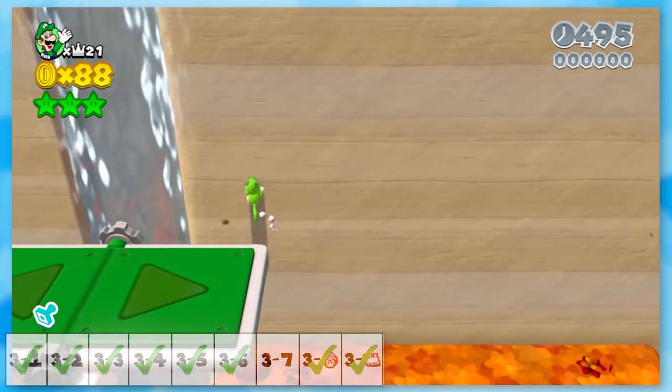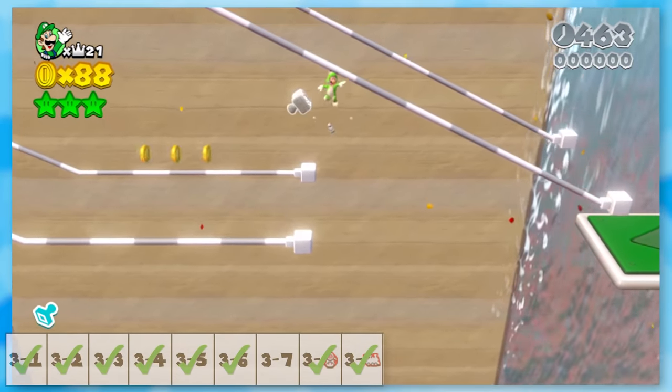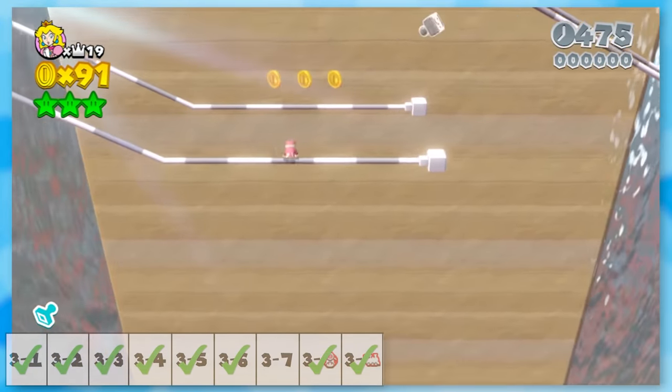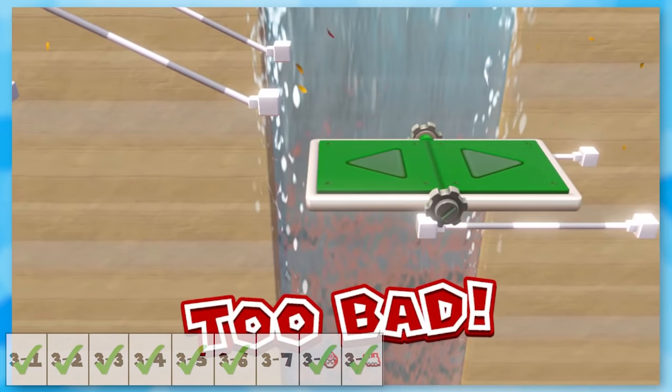For Switchboard Falls, there are a couple of switchboards on the bottom, but the other ones are way too high up for us to even get close. I tried using cat momentum with Luigi but had no luck. I then tried it with Peach, and while I got farther, it didn't matter. I also tried climbing the waterfall, only to find out that you can't climb that. So this level definitely isn't happening.